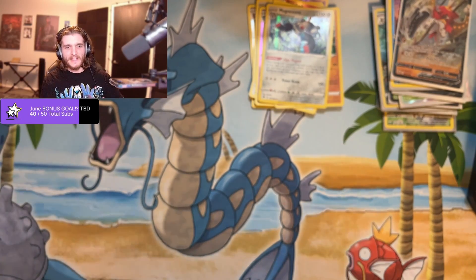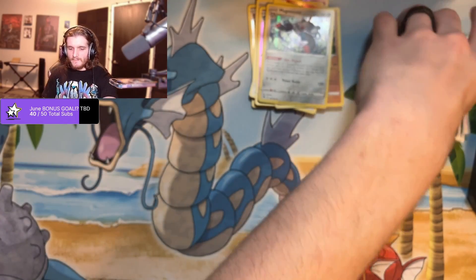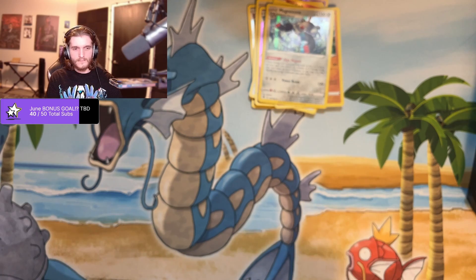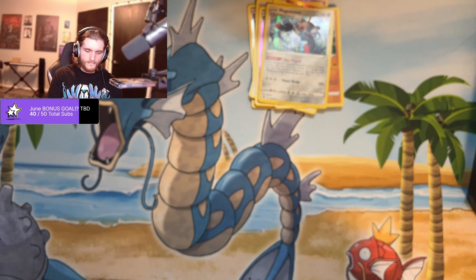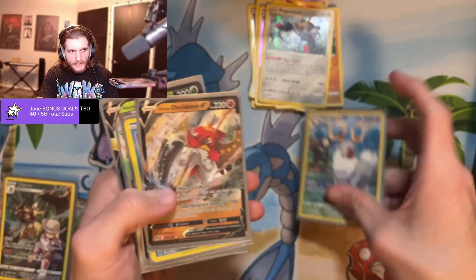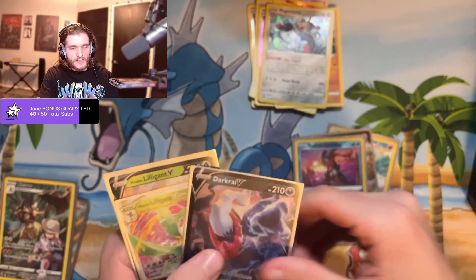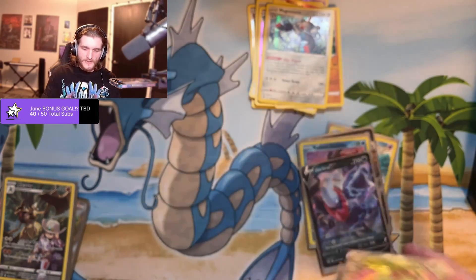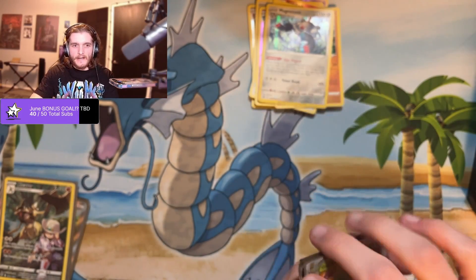All right! Not bad. Definitely the left side blew the right side out of the water though, by a lot. Right side we got: weird deer, Decidueye, Radiant Greninja, the Dark Rye V, and then Liligant V and V-Star — which is kind of okay, you know, it's all right.